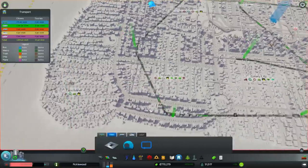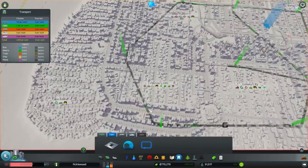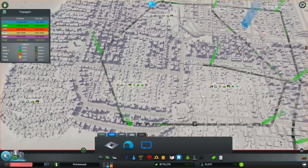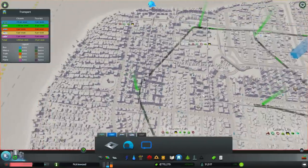You'll notice something a little bit different here. I've actually stripped out and deleted all of our bus lines and all of our metro lines. We are not abandoning that — that would be suicide. Instead, we're just going to be redrawing them with a little bit more space optimization in mind.